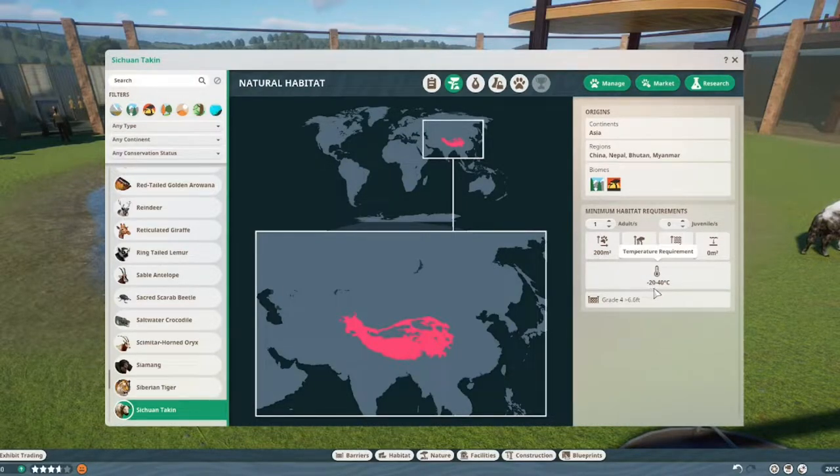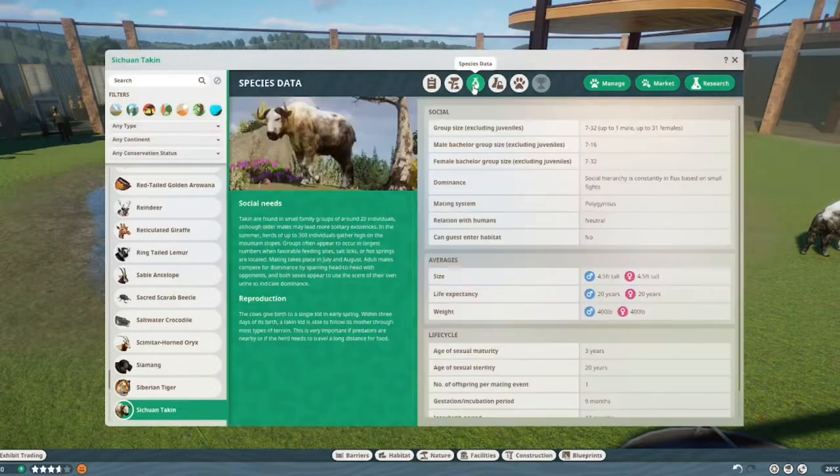They live from minus 20 to 40 degrees Celsius, and you need to create a barrier of 4 feet 6 — which is around 2 meters and 20 something. You can look it up for more specifics. In here you can have groups from 7, so no small groups — at least 7. A mixed group goes up to 32, that's 1 male and 31 females. Males group up to 16 and females up to 32. Social hierarchy is constantly in flux based on small fights.